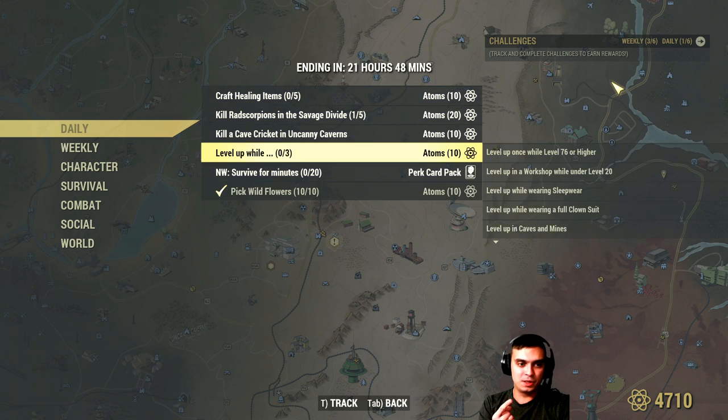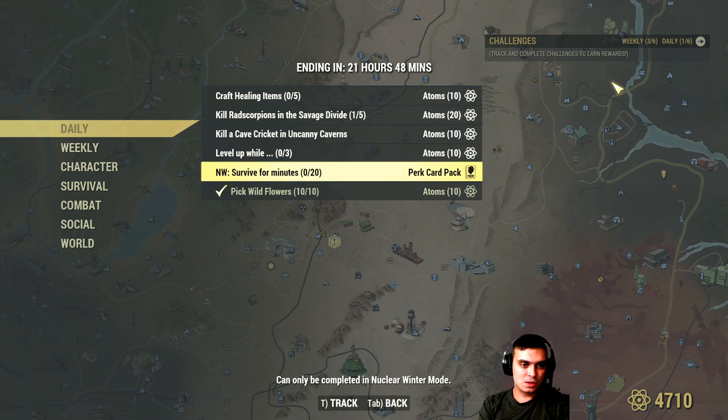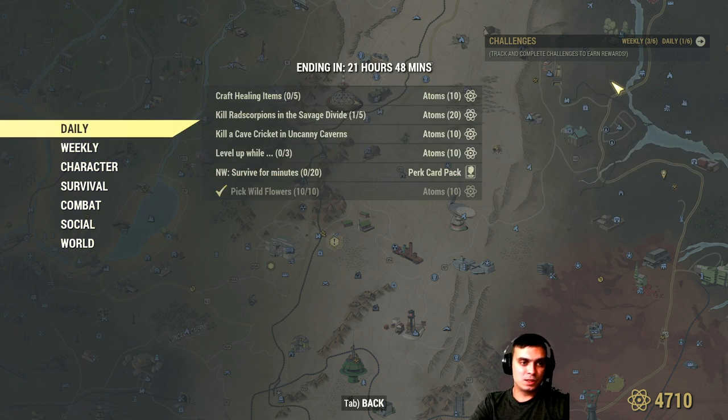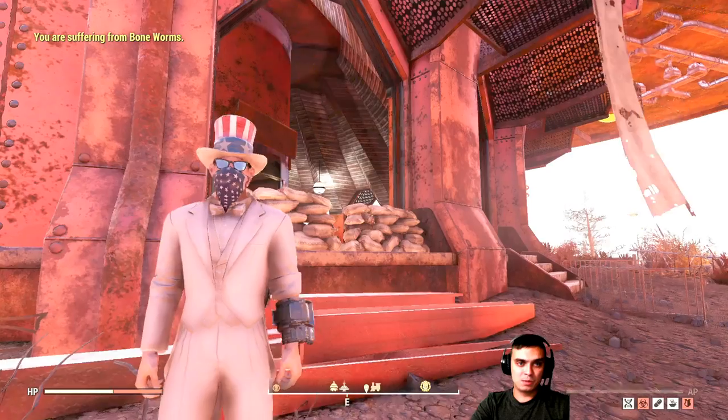Next challenge: Survive four minutes — maybe they mean one minute per round, so that's like 20 minutes total. I haven't seen this one before and I don't do Nuclear Winter, so I have no idea. You get a perk card as a reward. Since I don't do Nuclear Winter, let's move on and craft some healing items.